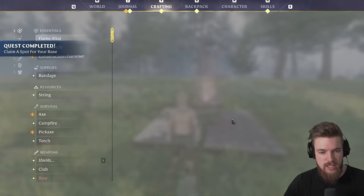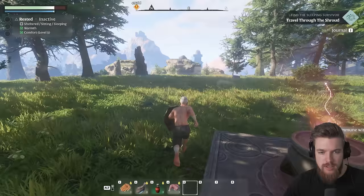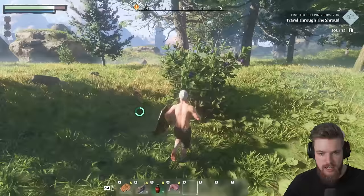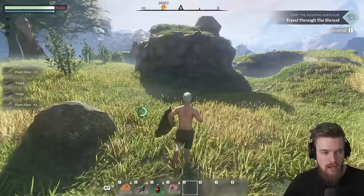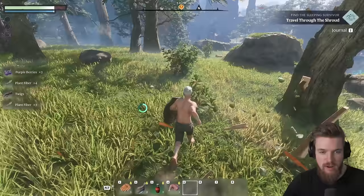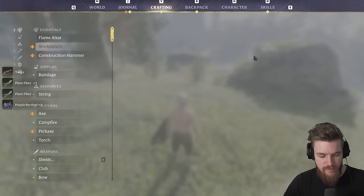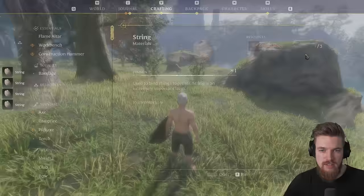What we can do first is press V to open the crafting menu — we actually want to make a workbench. But to do this we need string. You see these bushes over here in the distance? We just need to chop down these bushes by pressing E on them, and as you can see, we're collecting plant fiber. Destroy a bunch of these bushes, and when you get some plant fiber, you unlock the recipe for crafting string. In the crafting menu under resources, it says string — you need three plant fiber to craft one string. Just keep pressing Spacebar and craft as much string as you can, since it is infinitely useful.